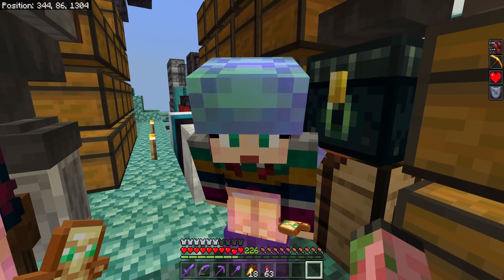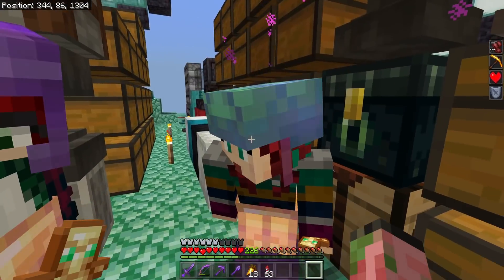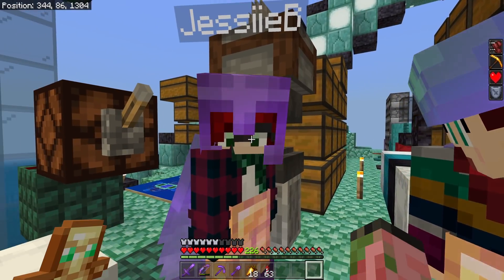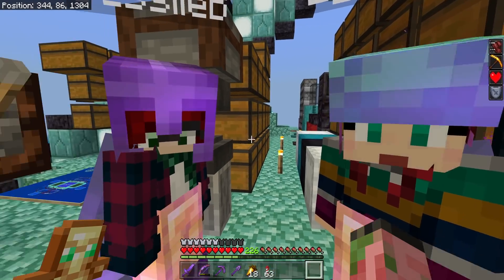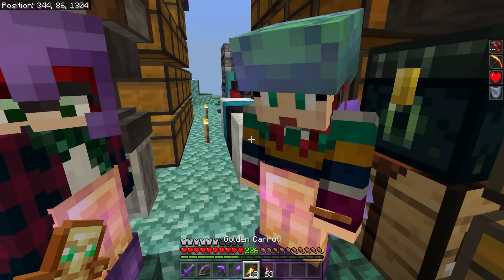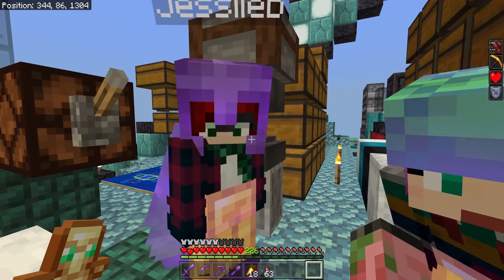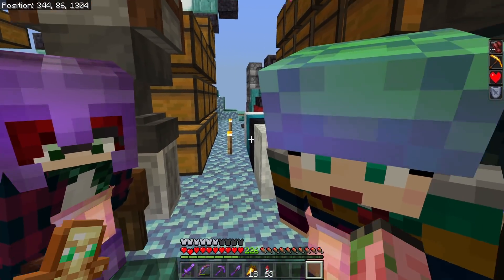Jesse asks whether Silent, as a zombie piglin, knows how to speak piglin - he might be a bit rusty. They request he build a translator so they can understand piglins; he could translate directly or automate it. Liara asks him to promise not to turn their friends into a farm - Silent gives 'no promises.' Jesse asks about gold armor; Silent doesn't need it because he and the piglins are cousins and on great terms.